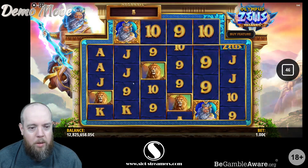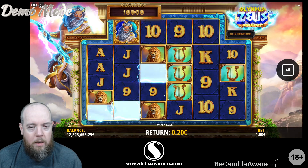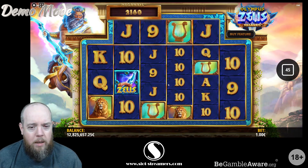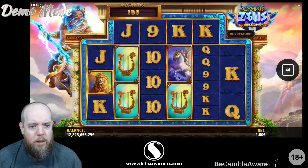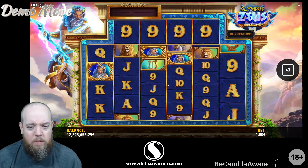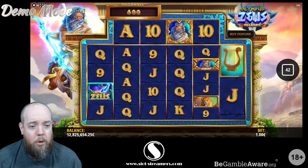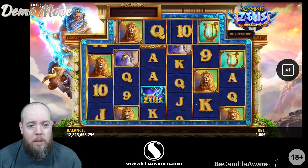So I think the Zeus symbols are the scatter. You've got cascading Megaways. There is a sort of max Megaways sub-feature but I think that just triggers when you actually would've got max Megaways anyway. And there's also a feature where he'll put in some random wilds.